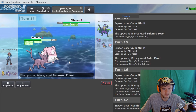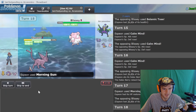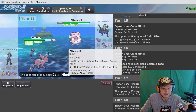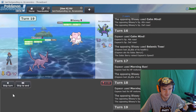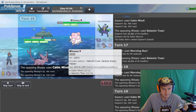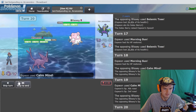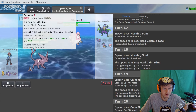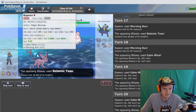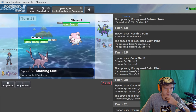There's the Salac berry - beautiful. We go for morning sun, we're gonna get all that HP back. He's gonna go for his own calm mind, we're gonna go for our own calm mind again - just boosting up that stored power to heck and back. I think it caps out at 200 - no wait, we're already maxed out, my bad. That did 36. I'm gonna go for one more morning sun then we're gonna stored power this guy.